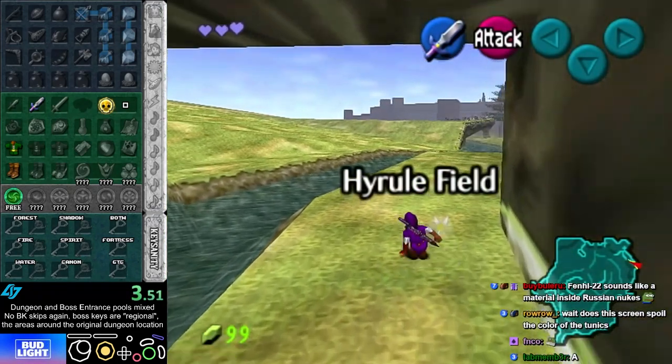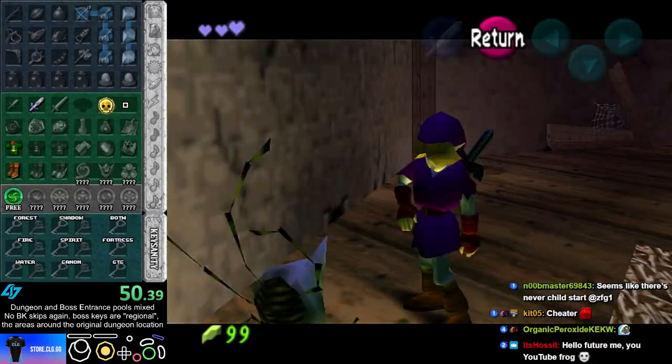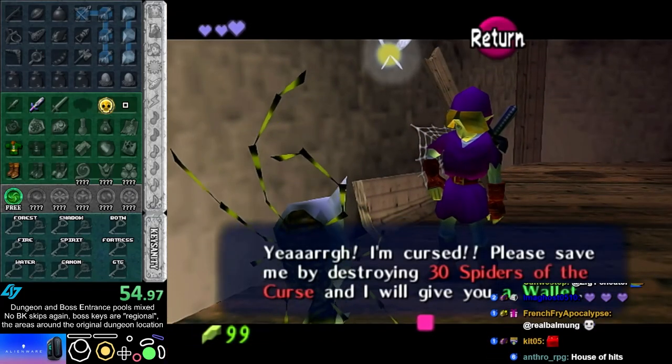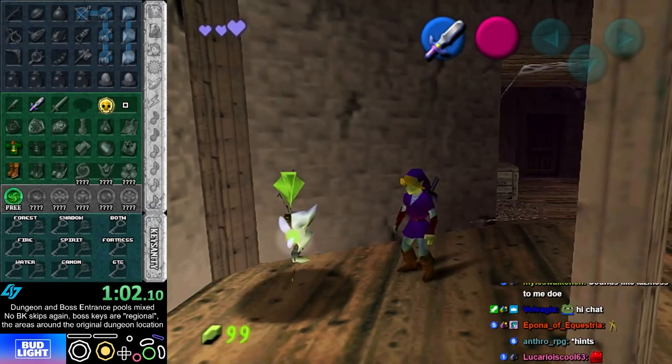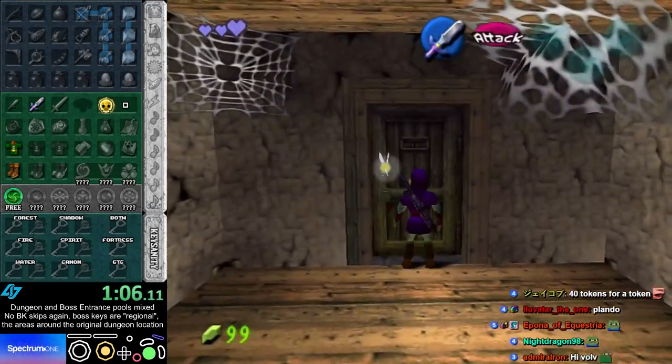Starting at Zora's River. I'll just go straight to Kakariko. I prefer not to start with Ruby at the beginning, but if I want to fill my wallet instantly — oh, speaking of wallet, 30 skulls is the wallet.